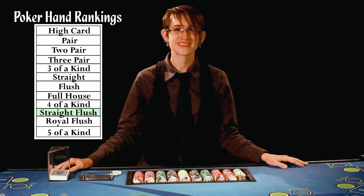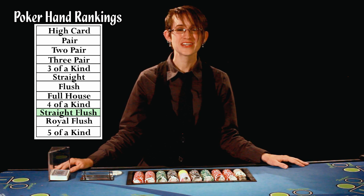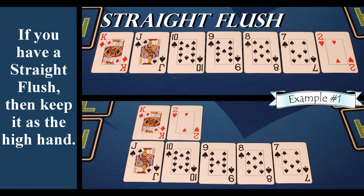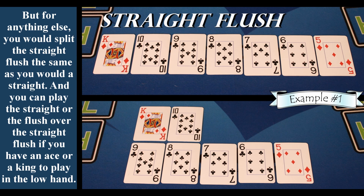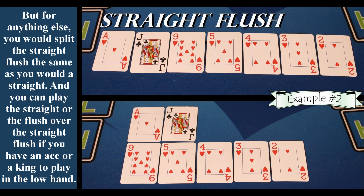Next on the list is a straight flush. If you have a straight flush, then keep it as the high hand. But for anything else, you would split the straight flush the same as you would a straight. And you can play the straight or the flush over the straight flush if you have an ace or a king to play in the low hand.